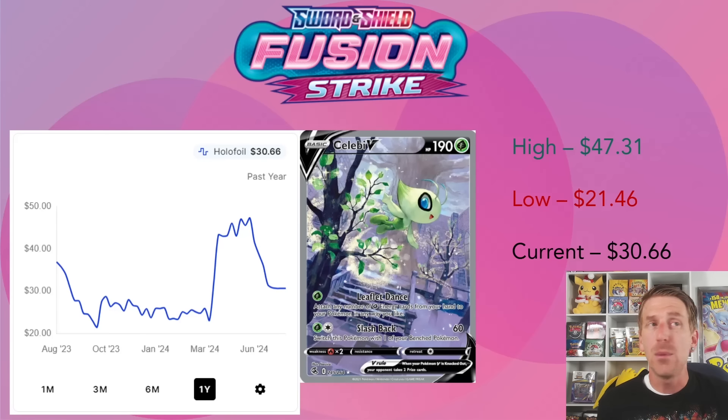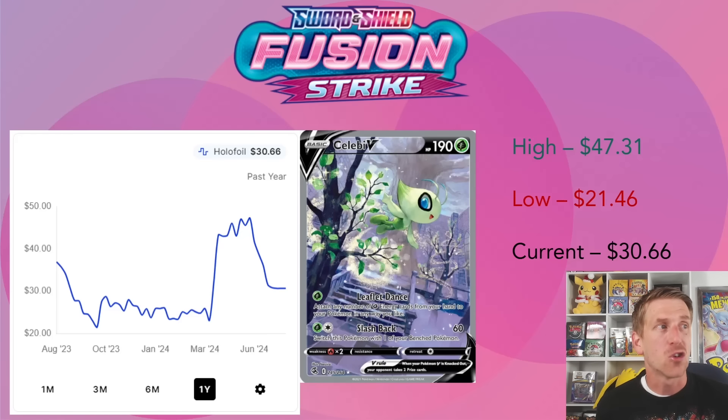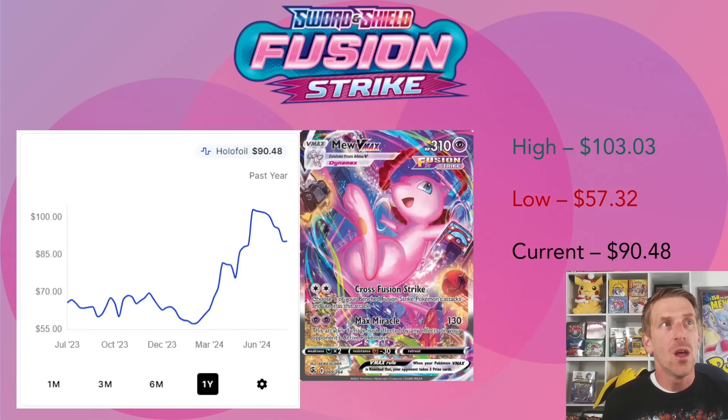Celebi V is basically back to where it was, sitting at $30.66 currently. It was at $47.31 - a big drop over the past month. This card has had very cyclical movement. Back in August 2023 it was almost $40, then dropped to a one-year low of $21.46 in October 2023, leveled around $24-$25, had that explosion in June, and now we're knocking on the door of sub-$30 again.